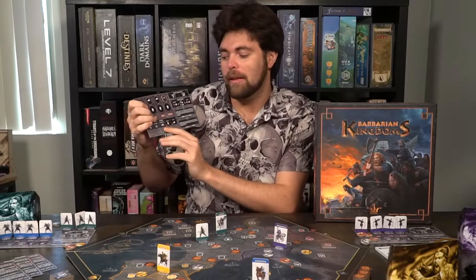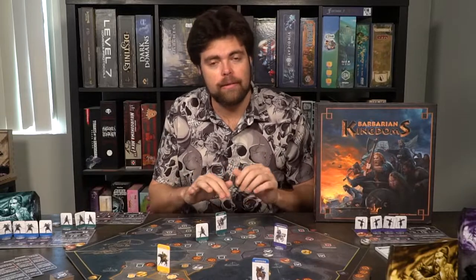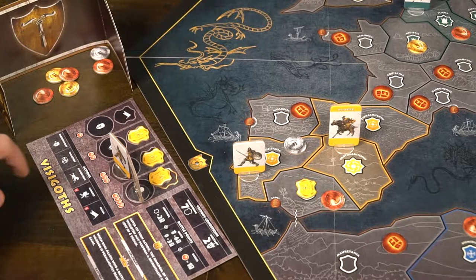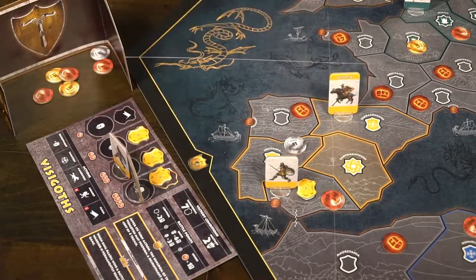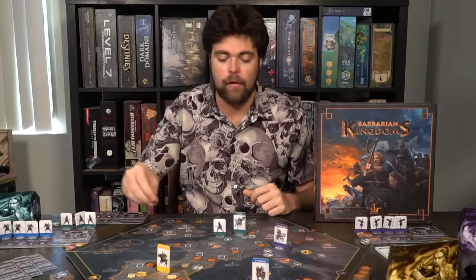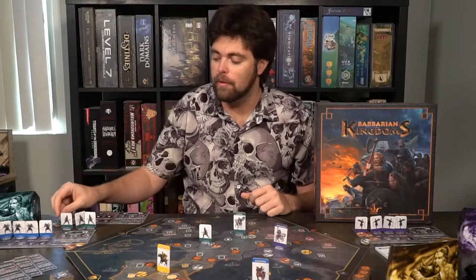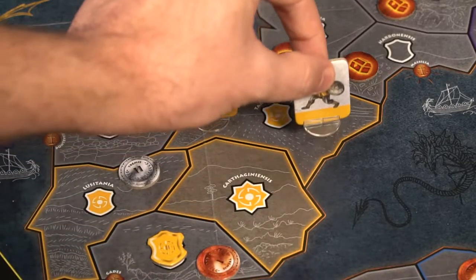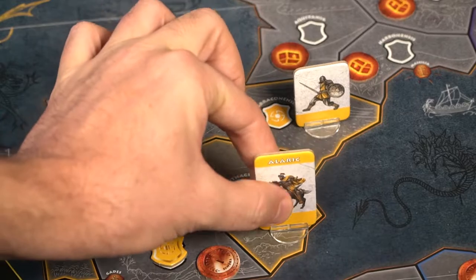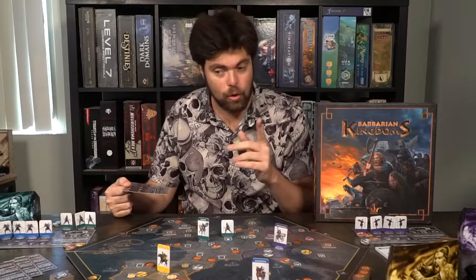The next thing you can do is maneuver. Maneuvering is simply moving, but you're only going to be moving onto spaces that you control. So I could move Clovis over here and move my soldier over here — I only have three locations currently, so I can't move anywhere else. If I did control another area, I could move a character there. There are also some unique movement styles: if you have your king and a soldier next to each other, you can castle them like you would in chess by moving them to adjacent spaces. You're not going to move into any spaces other than the ones you control — that's important.